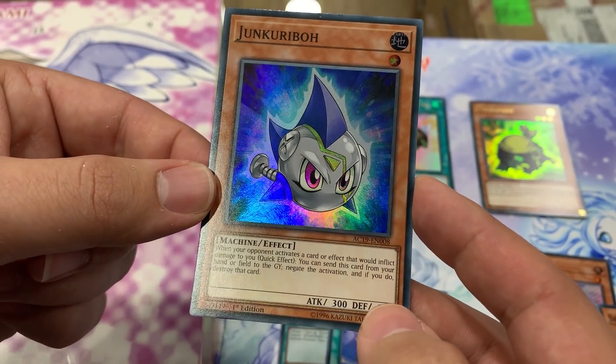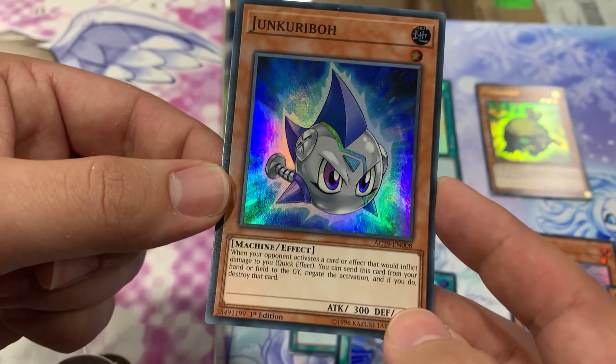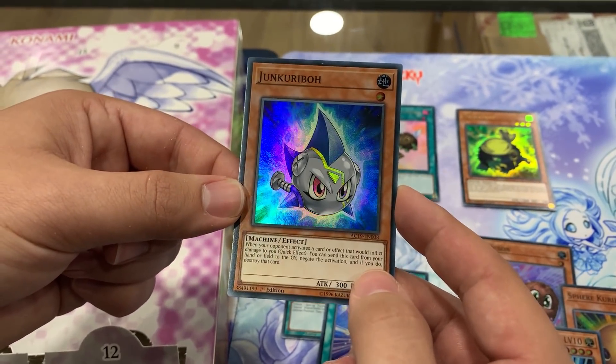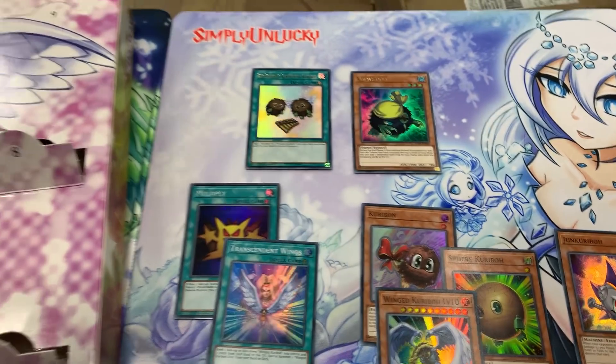When your opponent activates a card or effect that would inflict damage to you, quick effect - send this card from your hand or field to the graveyard to negate the activation and destroy that card. That seems kind of good. Junk Kuriboh.